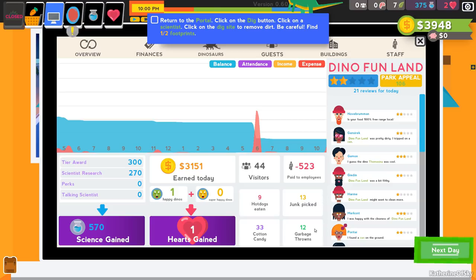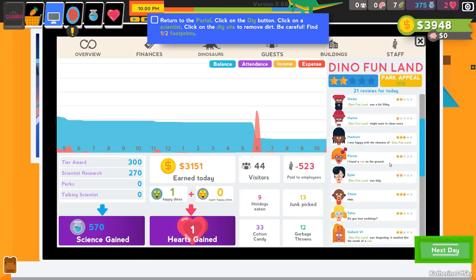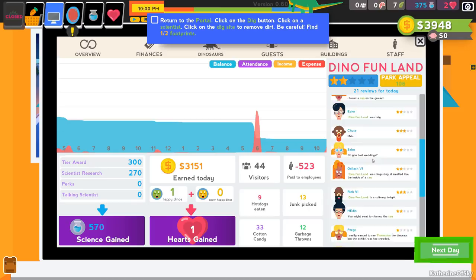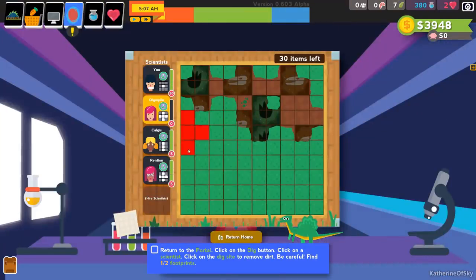Our expedition has arrived at the portal room. We go back to the portal, click the dig button, click on a scientist, and click the dig site to remove dirt. Each scientist digs a particular pattern — the one with a single spot has 30 digs, and scientists with bigger patterns only have five. We're already uncovering good stuff. It's end of day — tier rewards are kind of like XP you get as you level. We got lots of donations — a pretty decent haul for today.